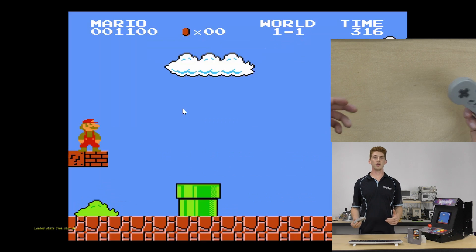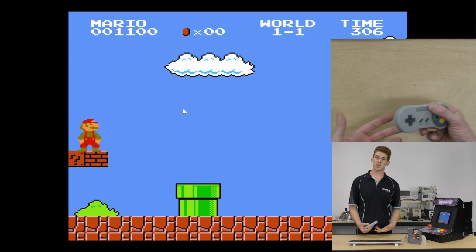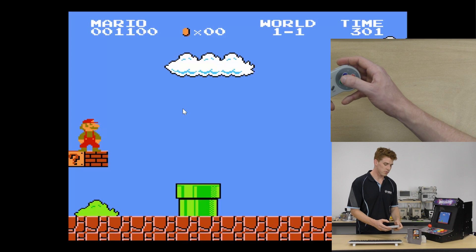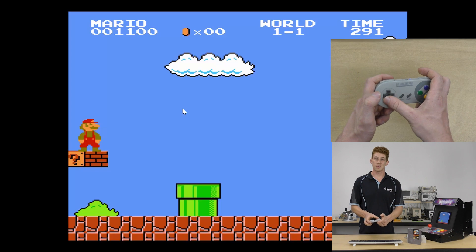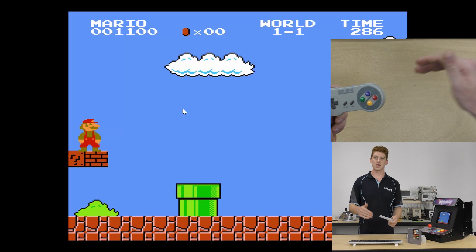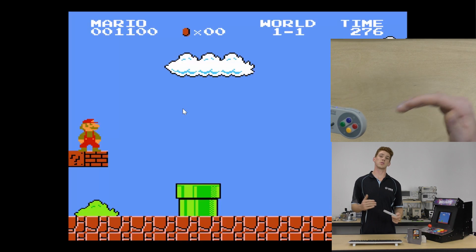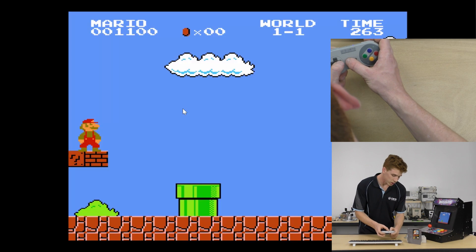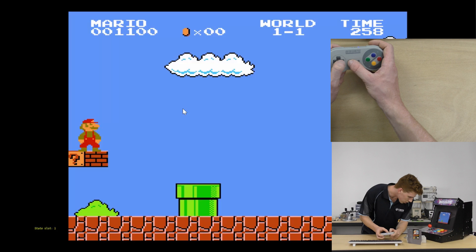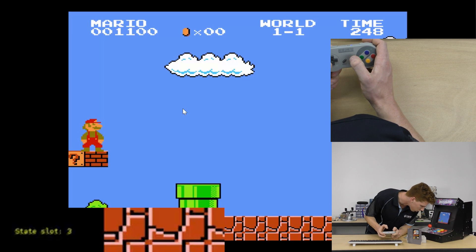I can hear you guys saying: what if I had multiple save states? How do I manage my multiple save states? That's really easy as well. What you can do is press the hotkey — select and directional pad on the D-pad — and you'll get the same status message in the bottom left-hand corner of your screen, and it will say save slot changed to number one, or number two, or whatever. We can just do that really quickly. Going to the right — I'm now in save slot one, two, three, four.